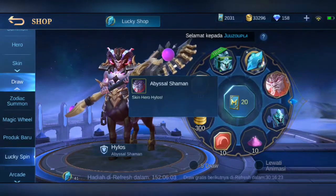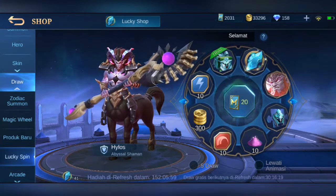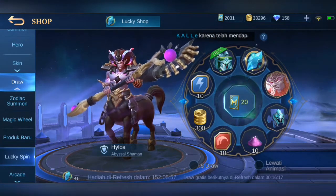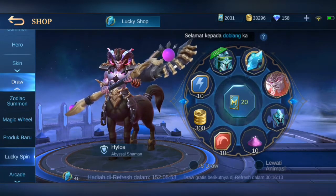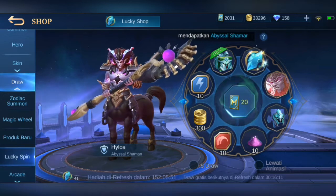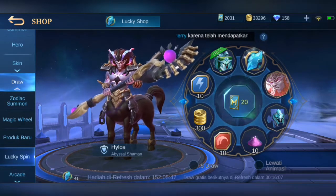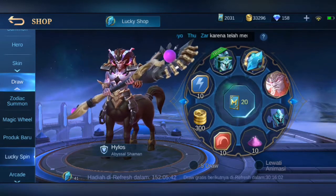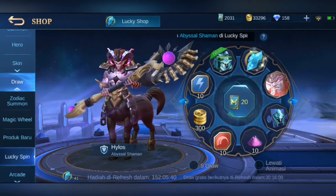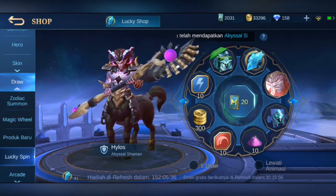Hadiah di minggu ini skin hero Hylos yang Abyssal Summon. Biasanya itu gak cuma skin, ada juga kadang hero. Jadi kita bisa mendapatkan hero, mendapatkan skin — gratis tanpa diamond untuk skin, tanpa battle point untuk hero. Jadi kita menggunakan yang namanya ticket, satu draw-nya itu 20 ticket.